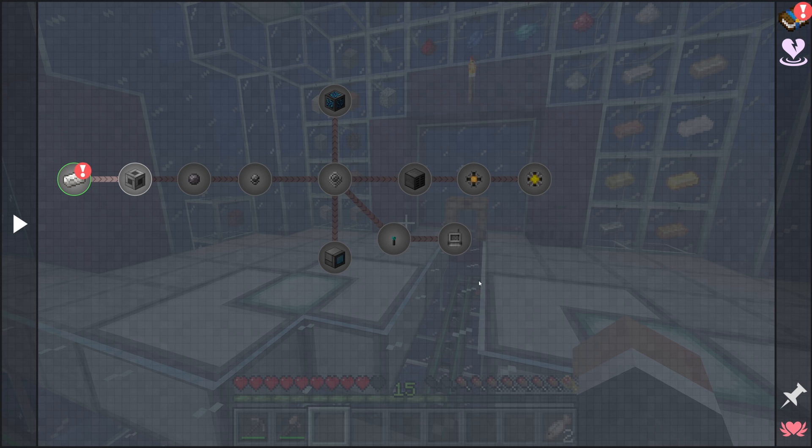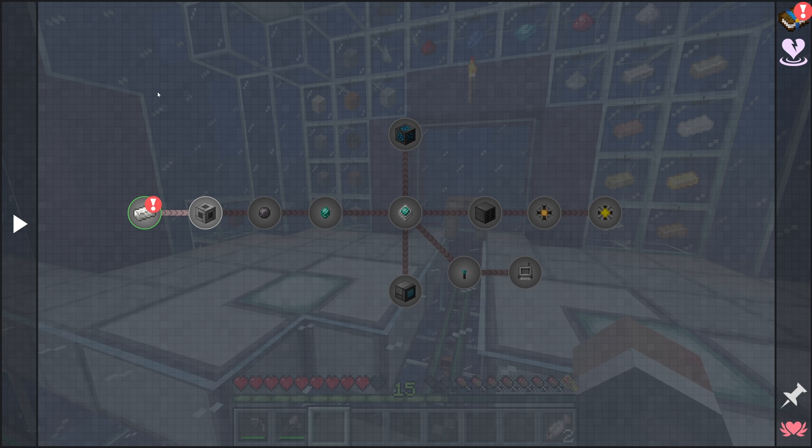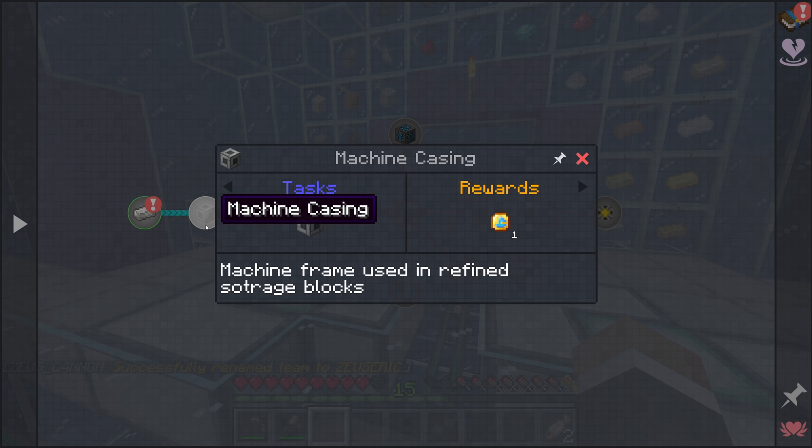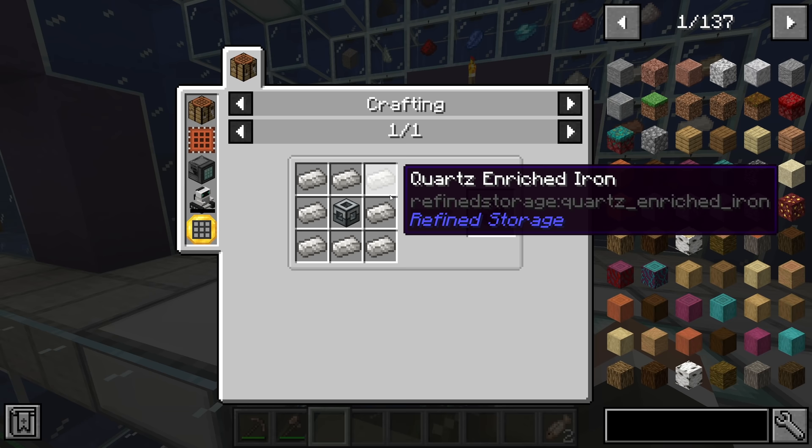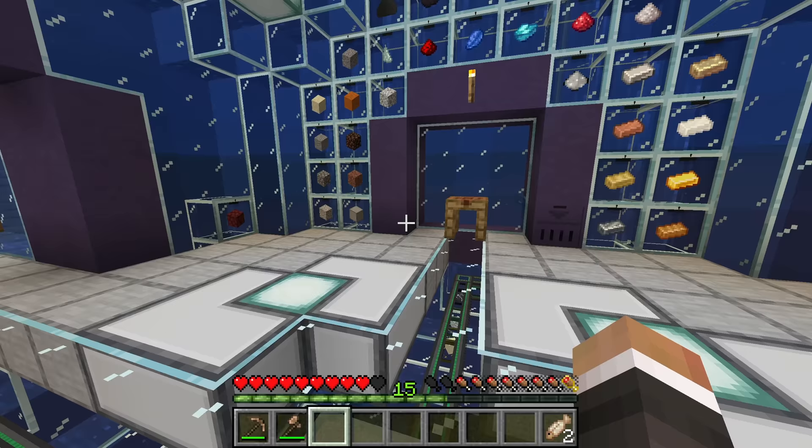I think we can jump right in and quite possibly complete almost all, if not all, of the quests in the refined storage quest line today, because there are not really too many quests in here. Most of the quests relate to just setting up the basics of refined storage. So the first quest is to make the machine casing, which is used to make most of the key blocks for a refined storage system.